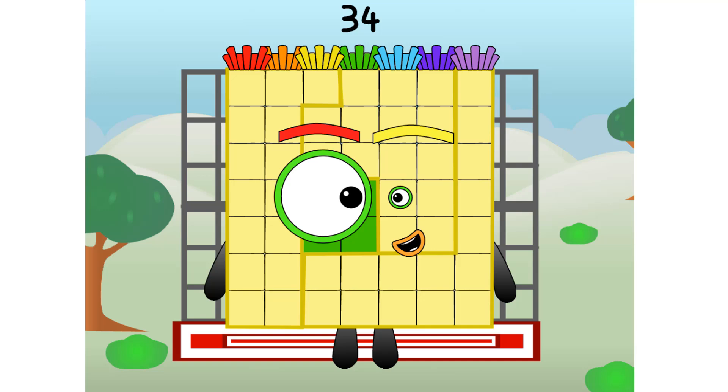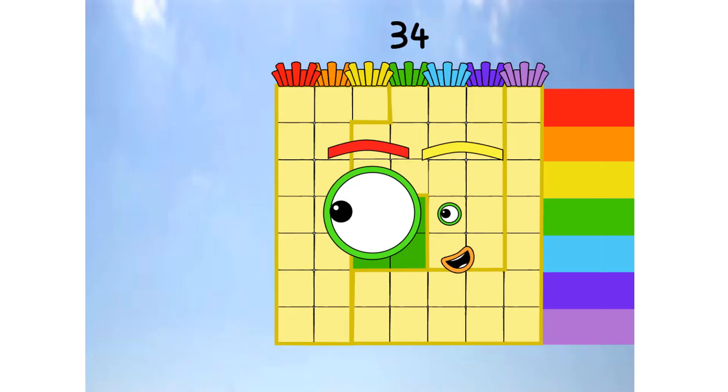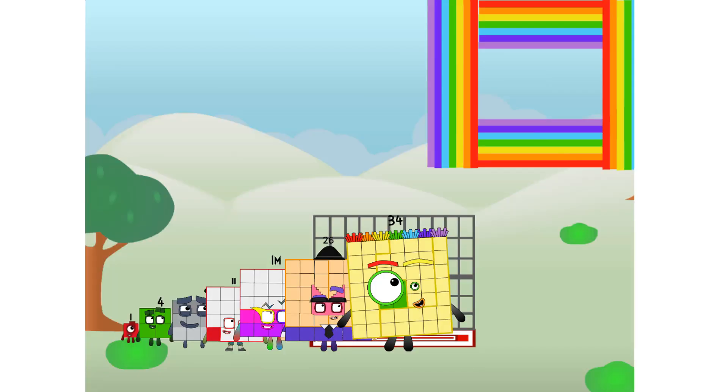34 commencing rainbow test flight. All systems checking out. 7 by 7. Wish me luck. Whoa, whoa, yowzer. He didn't get that high, but I did just invent the square rainbow. Guess you've got to give it a go to get lucky.